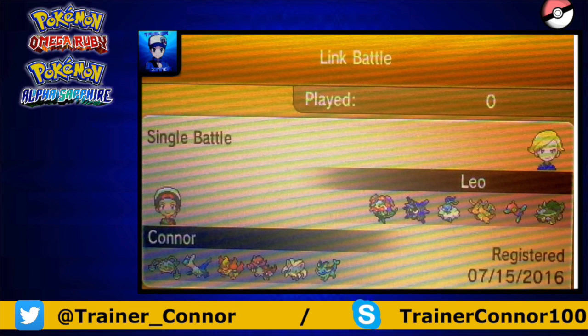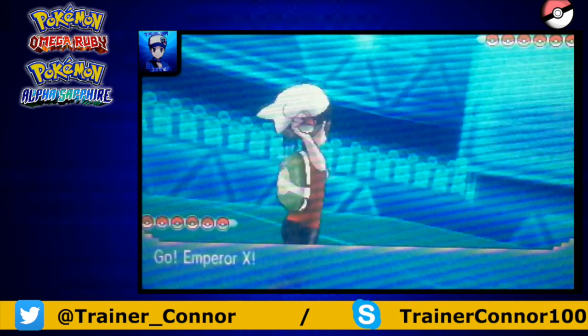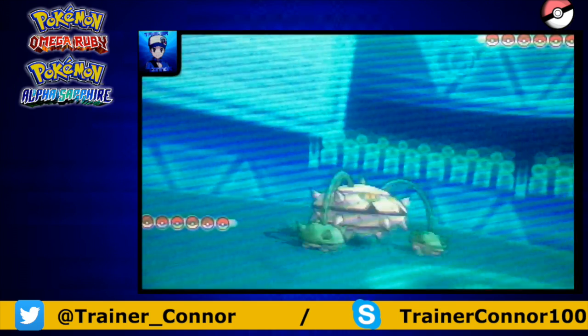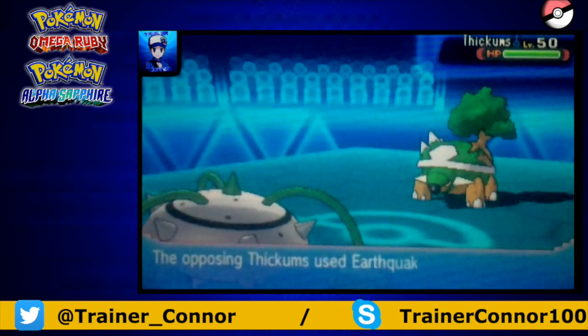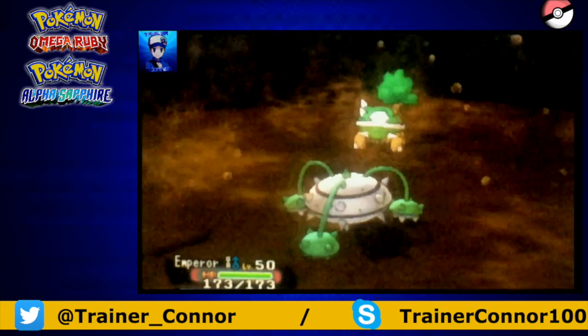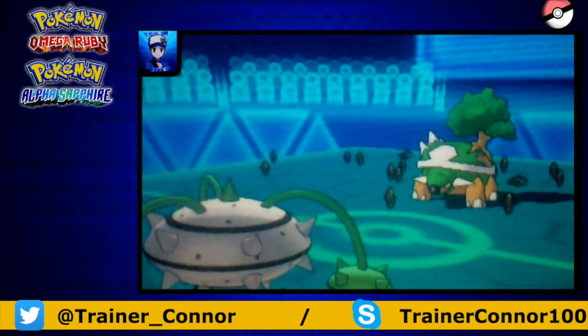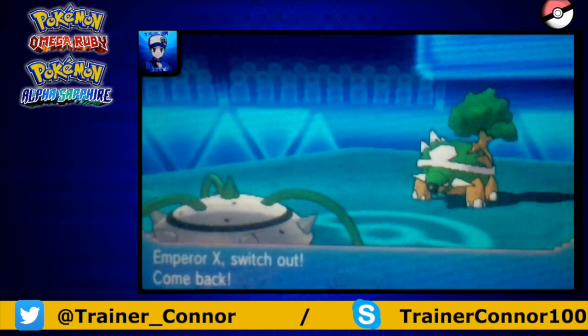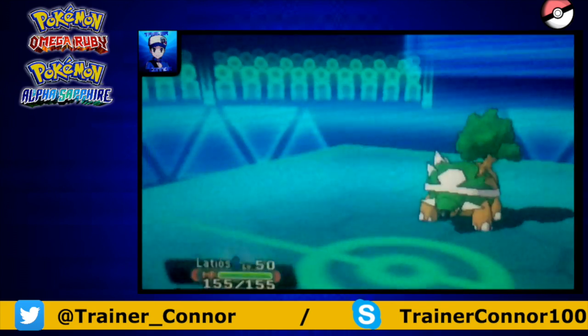Maybe Cloyster, if Cloyster has the ability to set up Shell Smash — that would be extremely difficult to cope with. But if I can get my stealth rocks off with Ferrothorn, then the Focus Sash will be broken, and I can Revenge Kill with my Scarfed Crookedile for cleaning up. I'm going to start with Emperor X to get my stealth rocks off. He actually goes with Torquera for the start and goes for Earthquake — that's not going to do much to my defensive Ferrothorn.